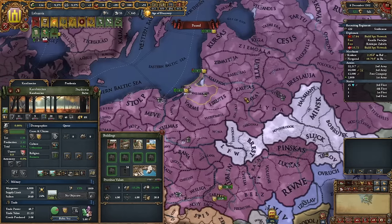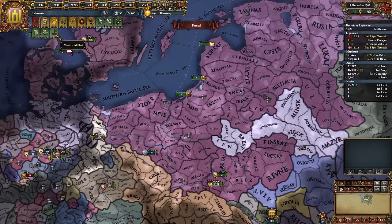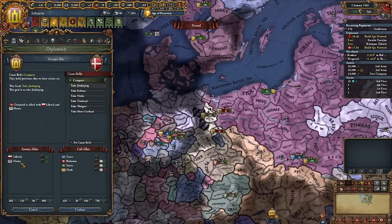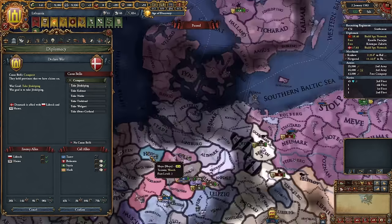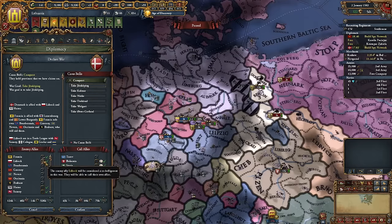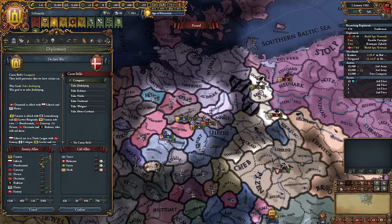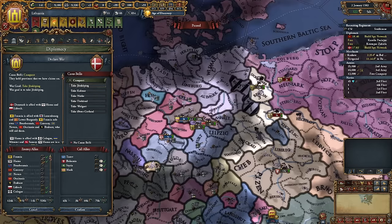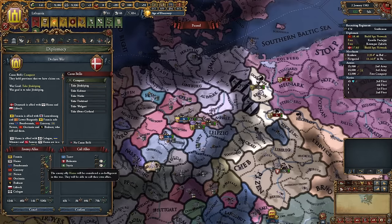The saving grace is that later in the campaign we can move our capital, develop it to 40, and still reap those rewards. Regarding Denmark, we will be fighting Lubeck and Hansa and taking one province from each, so there will be a big coalition. I probably don't need my allies. We can't co-belligerent Lubeck — if we did, all of the HRE would join, which would be too stressful.